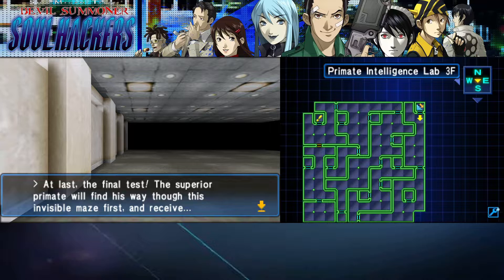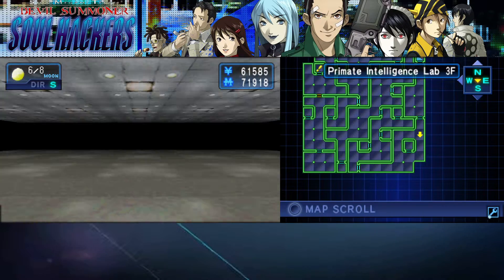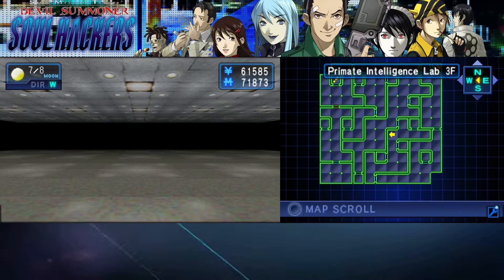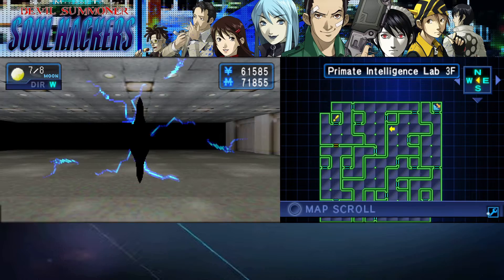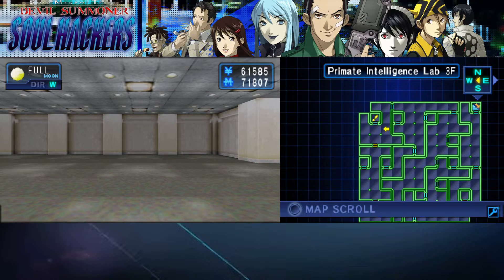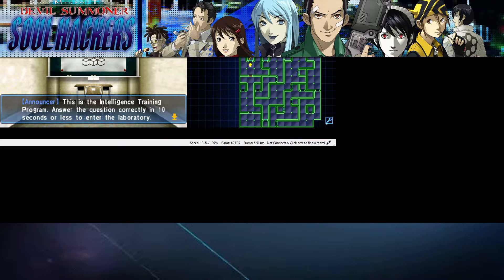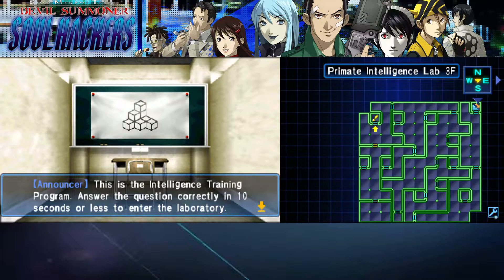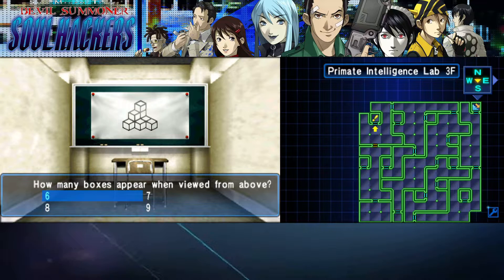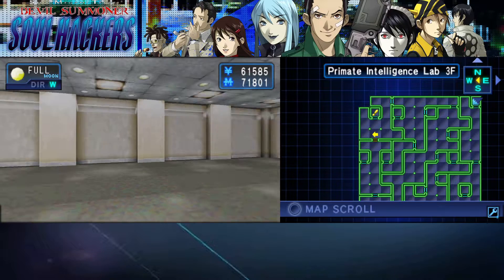'At last the final test — the superior primate will find his way through this invisible maze and receive a giant banana. The goal is only a few steps away.' Okay sure, I can do that — not like I have the map in front of me. Yeah, I have the map — kind of makes this a little bit broken. This is the intelligence training program — how many boxes appear when viewed from above? Six — that was simple. Where's my banana, asshole?